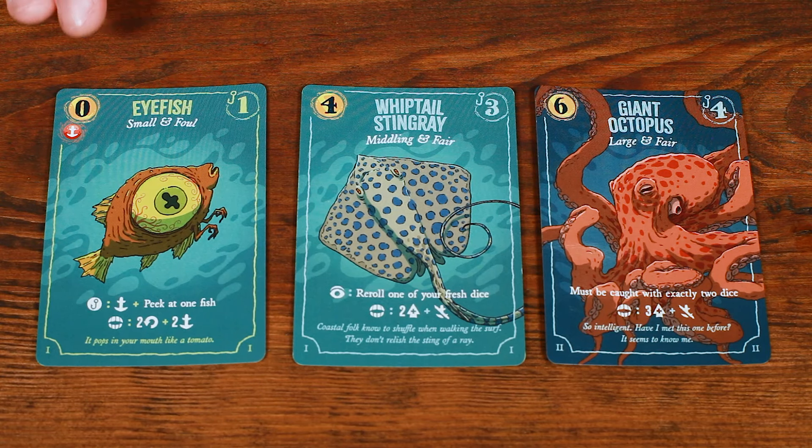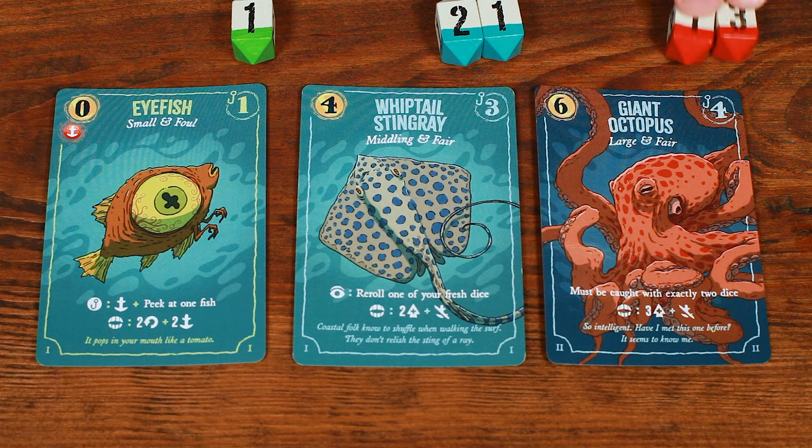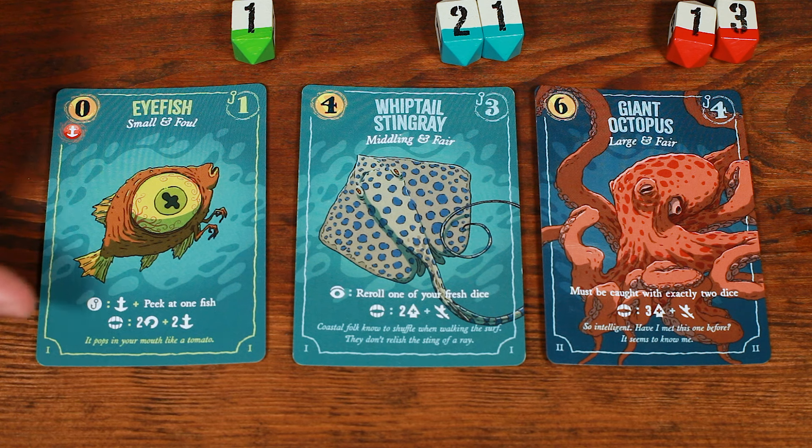Let's look at the anatomy of a fish. Fish have four major attributes. Their value is printed in the upper left-hand corner in the gold circle — this indicates what they'll sell for and their end-of-game worth. Their difficulty is printed in the upper right-hand corner, and this is what you must spend in dice value to catch them. At the top of the card is their name, size, and type — small and foul, middling and fair, or large and fair. Foul fish have a green border and fair fish a blue border. At the bottom are any abilities, some flavor text, and a reminder of the depth the fish came from. The red icon indicates that when you sell a foul fish, you must draw one regret.